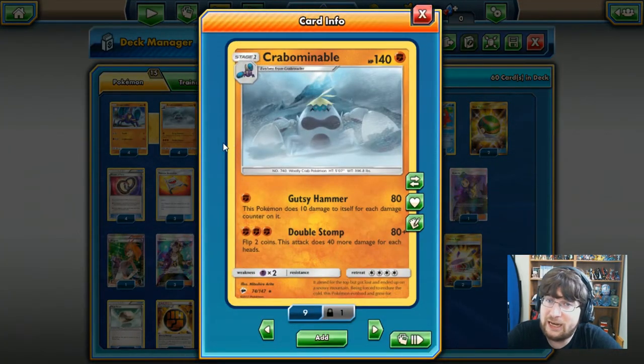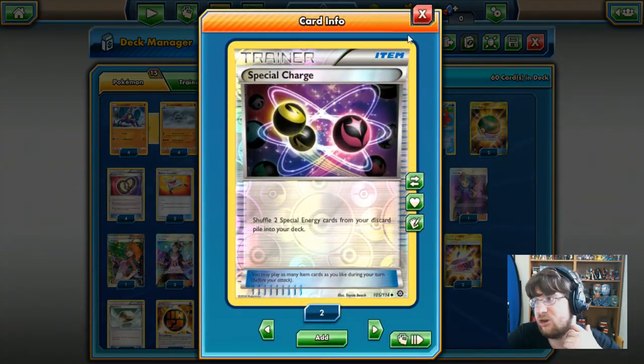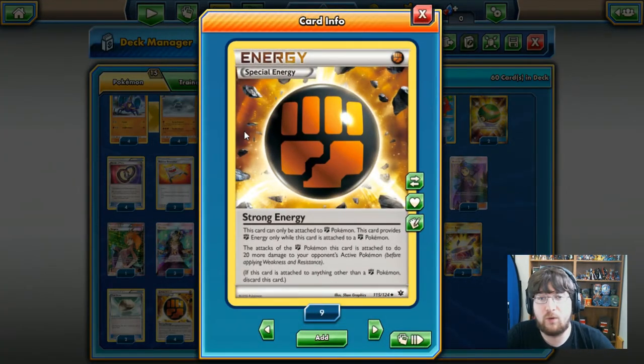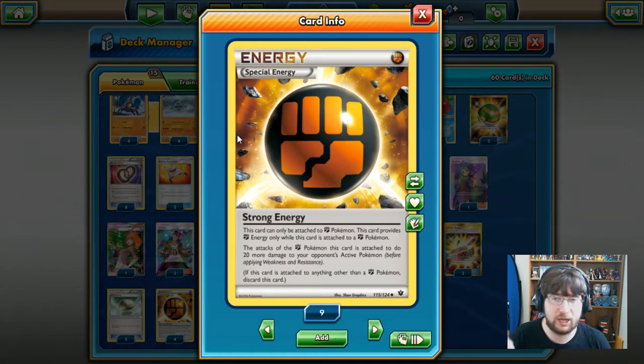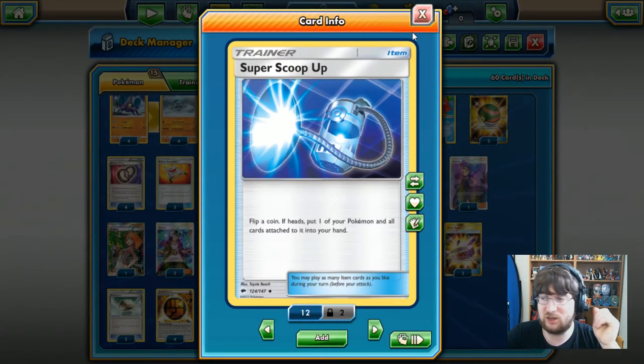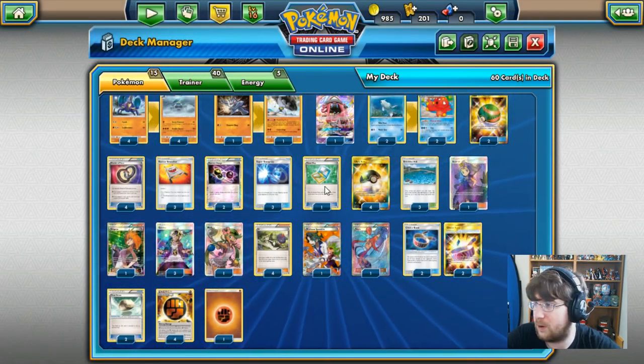I know four and four seems weird, but you need six attackers — Crabominable needs a fresh constant rotation, and with the Rescue Stretcher we'll be able to keep those lines going. We are keeping the Special Charge because our primary energy use is the Strong Energy. If our opponent stops us with something like Noivern GX, we won't be able to take it out since our only real energy resource is Strong Energy. We are also running Super Scoop Up to keep from taking too much damage or to reuse Tapu Lele a couple of times.